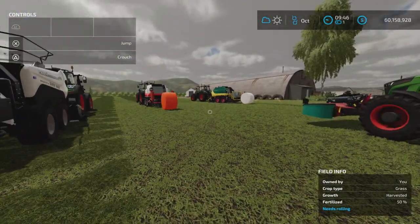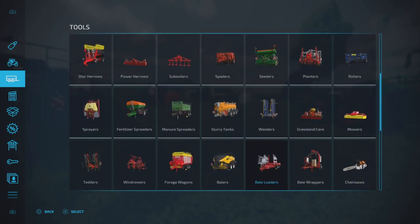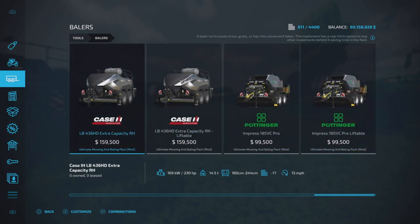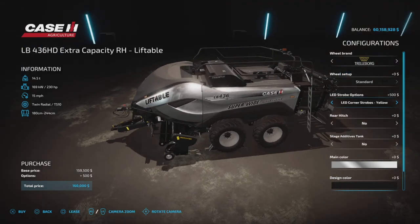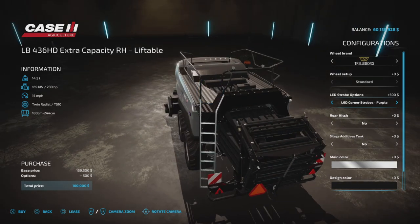Let's take a look at the balers first. We have an extra capacity baler and the liftable version, so you have a choice. Let's look at the liftable one. Strobe light options include: yellow, red, blue, purple, pink, green, white, yellow and white, red and blue, red/white/blue, pink and purple, blue and white, green and white, or none.